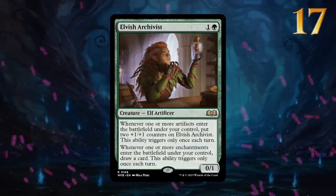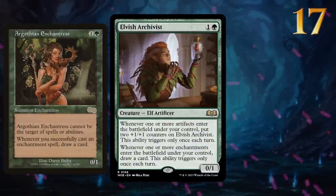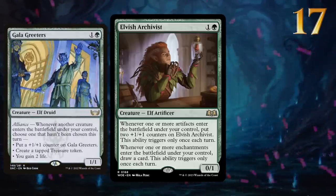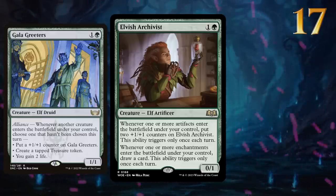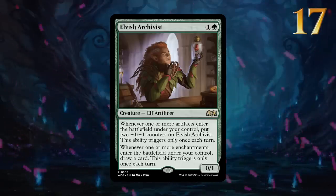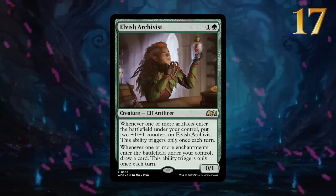Elvish Archivist is an interesting take on the classic enchantress creature by also growing whenever an artifact enters the battlefield under our control. Gala Greeters could pair quite nicely with the Archivist to generate those artifacts, although striking a balance between artifacts and enchantments could prove to be tricky. Focusing on either one might be the way to go, and enabling it on the opponent's turn will also increase its potential.